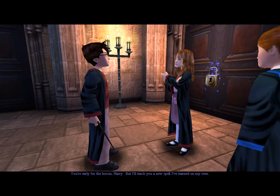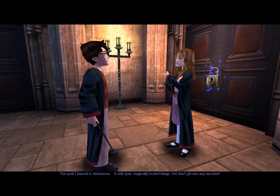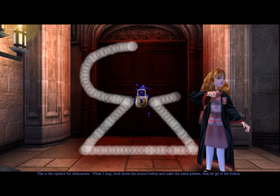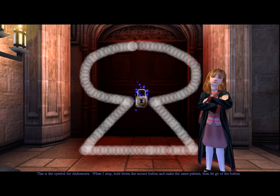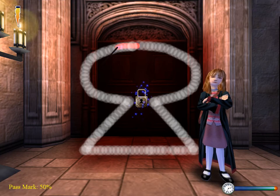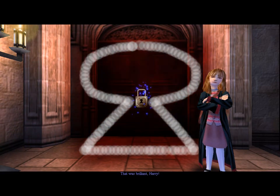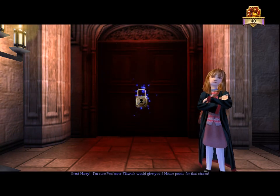'You're early for the lesson, Harry, but I'll teach you a new spell I've learnt on my own. The spell is Alohomora — it will open magically locked things, but don't get into any mischief.' You're not the boss of me! 'This is the symbol for Alohomora. Hold down the mouse button and make the same pattern, then let go.' So I actually get five points — 'I'm sure Professor Flitwick would give you five house points for that.'